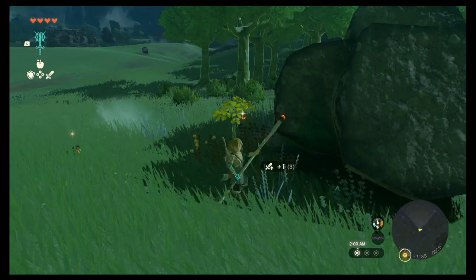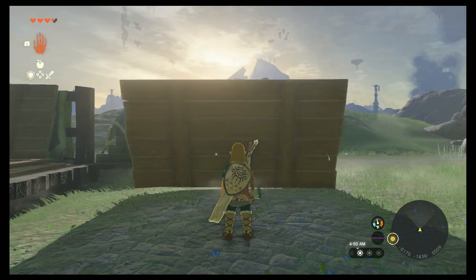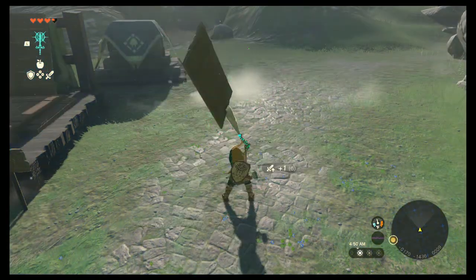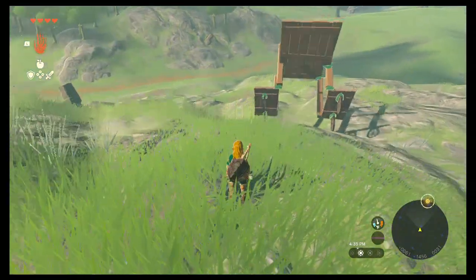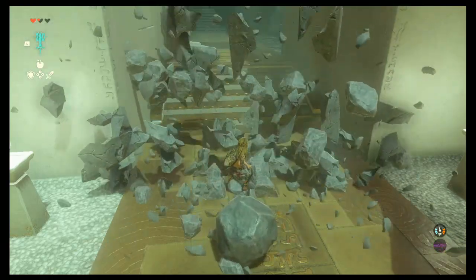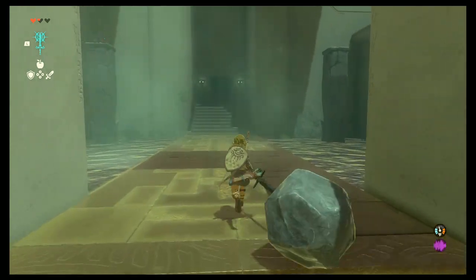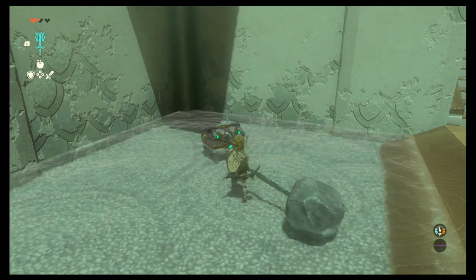You can attach many different objects to your weapons and shields in this way. Essentially any object that can be moved with Ultra Hand can also be fused, although it won't work with contraptions made of multiple attached objects. Take the boulder club you just created and swing it at the cracked columns in front of you to break them. In the next room you will find four such pillars. Break them and collect the treasure that drops from atop one of them.